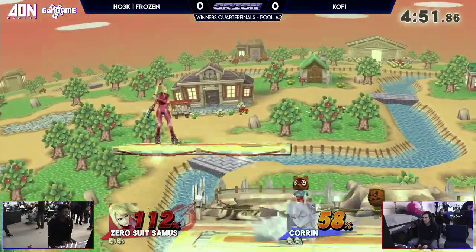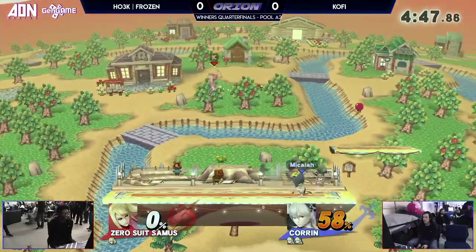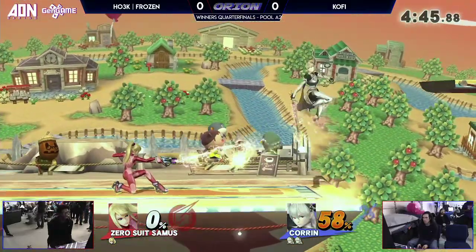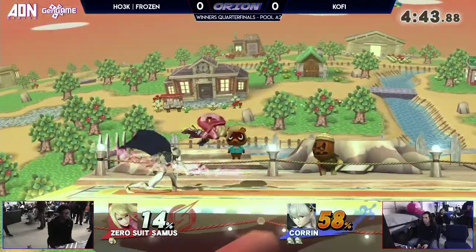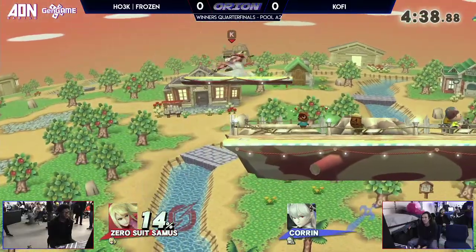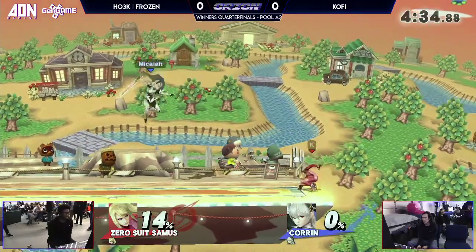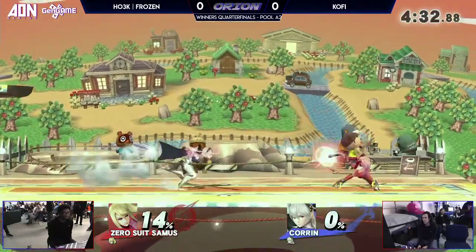Still important for Khorne to get all those grabs — if nothing else, just to make sure you're not shielding all the time so she can back air or pin you. Now Kofi wants some stage control looking for something to start up. Khorne's going to ledge trap, and that's a flip kick going to take it right back. That down B is very scary — it'll kill you quite early.